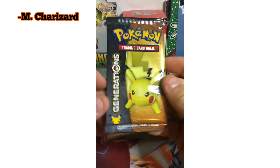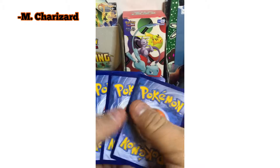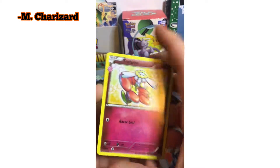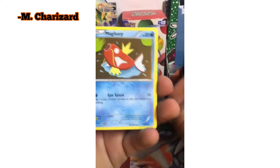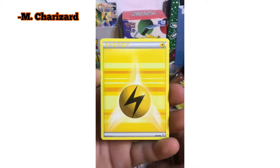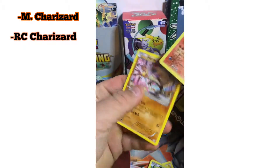Let me actually keep it going with that heat, leave it from the back. We got a fly baby, Shauna, an Evo Soda, a Magikarp, a Ponyta, a Machop, Electric Energy, Paras — are you serious — a Radiant Collection Charizard!